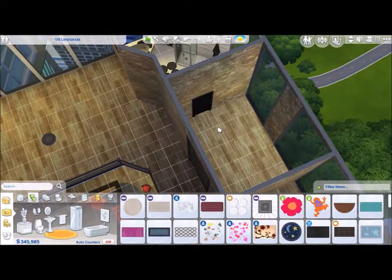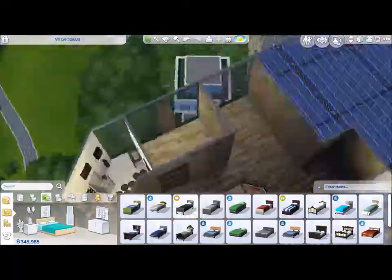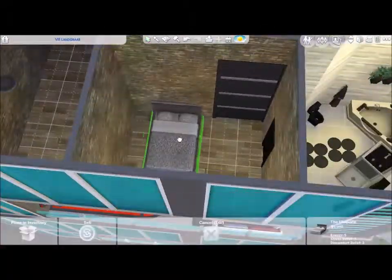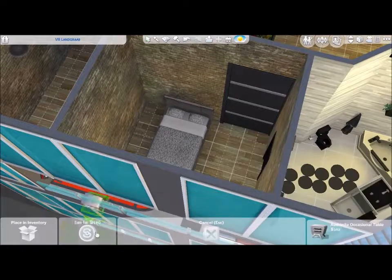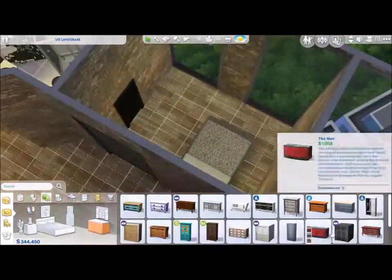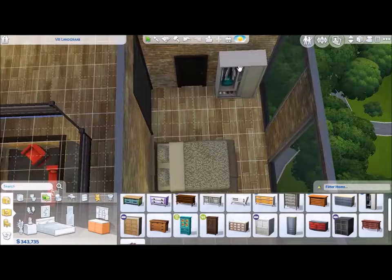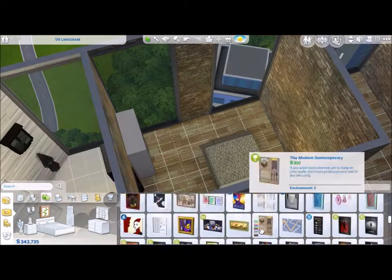On to the last bedroom — I moved the door because it wasn't giving me enough space for the bed in its original position; it was going to be in an awkward spot. This way I could do it similarly to the other bedroom. I decided to go with gray and yellow because it's kind of neutral, not boyish or girlish — it's for either, or both.